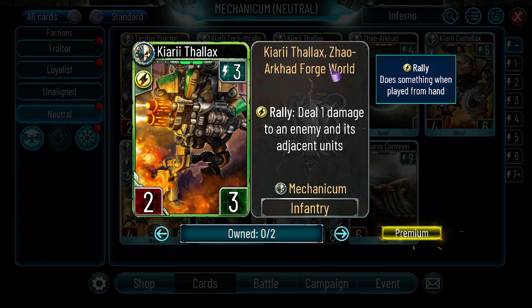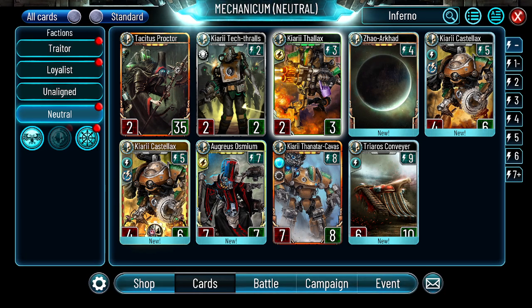Chiari Thallax — 2-3, 3 energy, Rally — deal 1 damage to an enemy. It's a decent unit, like the less rifle on steroids. Really strong card — it's the baby version of the Solar Auxilia flamer. I think it will see play in some decks, especially those that don't have a way to deal with multiple 1-1s like Defenders of Caliban and also rely on infantry. The first example that comes to mind is Agents of the CG Lite. I'd play a couple of copies.